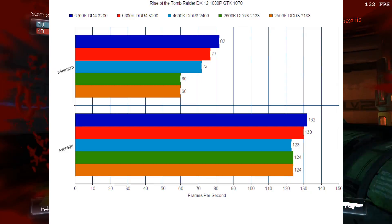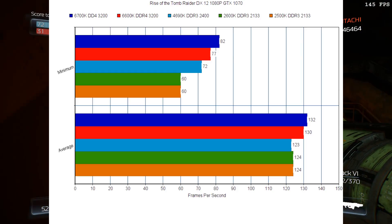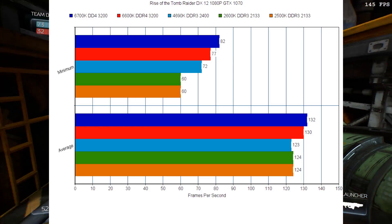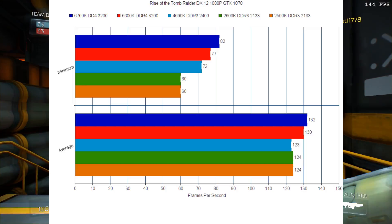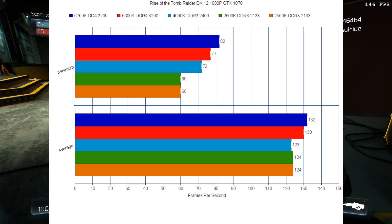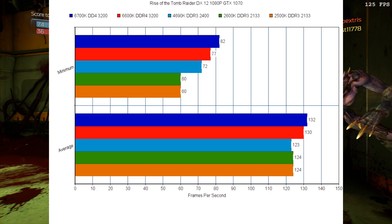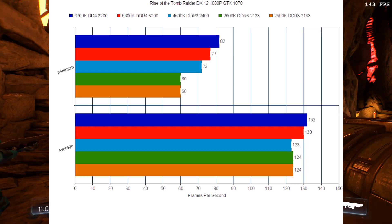Now we're going to shift on over to Rise of the Tomb Raider. The 6700K takes the lead on the average, followed by the 6600K. The 4690K is actually behind both the 2600K and the 2500K. Even though that's pretty much within margin of error, it would seem that slower DDR3 is probably more the factor there. Clearly the instructions per clock doesn't really affect anything, as the 4690K is a little bit lower. The GPU is identical — the only real difference between the 6700K and the 2600K is the RAM speed and the IPC. Since we can rule out IPC, clearly faster RAM is what's allowing the Skylake processors to jump forward.